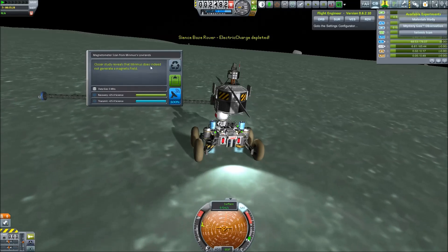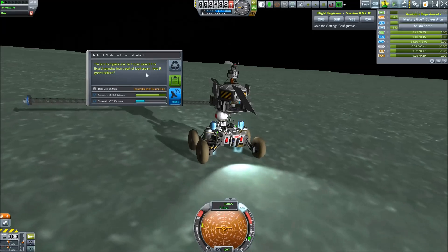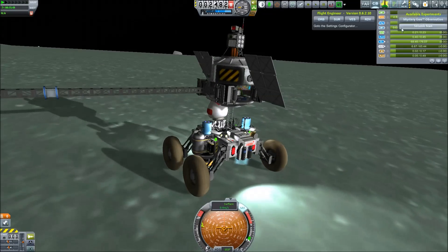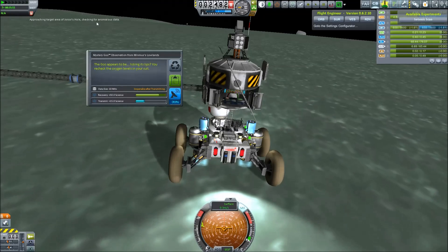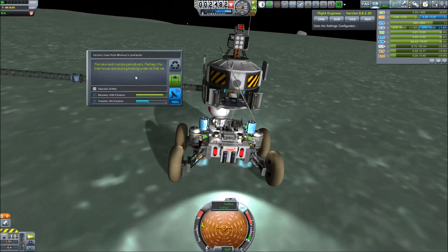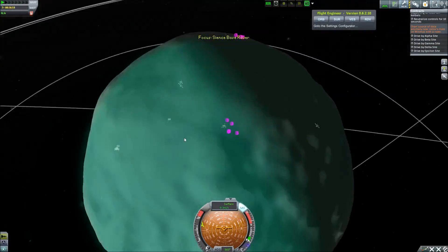Let's do some science. Closer study reveals that Minmus does indeed not generate a magnetic field. The material space states the low temperature has frozen one of the liquid samples into a sort of ice cream. Was it green before? And what does the mystery goo tell us? The goo appears to be licking its lips — you're recharging your oxygen levels on your suit. Okay, and seismic: the lake beds rumble periodically. Perhaps the tidal forces are causing some reheating under all that ice.